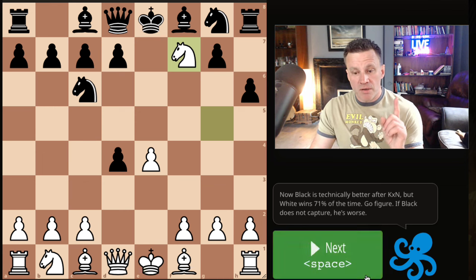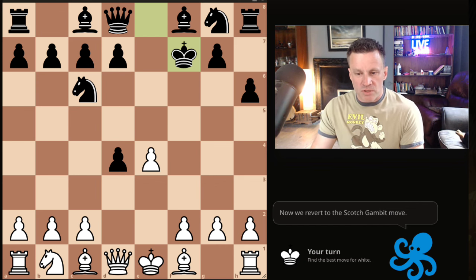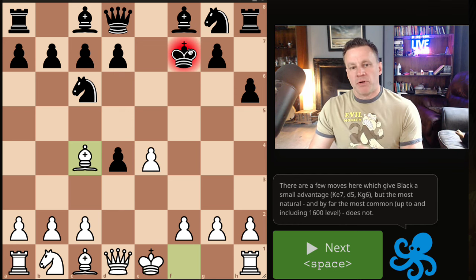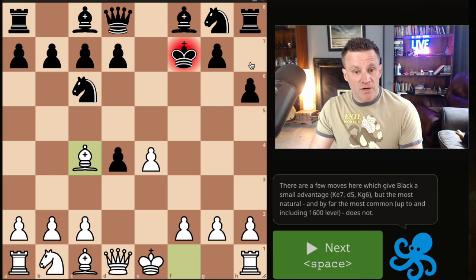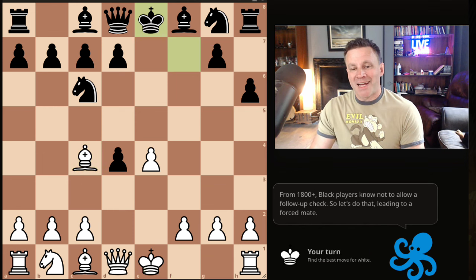Black is actually better after King takes, but otherwise he's got to get the queen out and you win the rook, so he'll take 99% of the time. King comes here, we've given up a whole piece, and we continue with Bc4 — the normal Scotch Gambit move. Black has several good options: King here, d5 works, even Kg6 — all of these are fine and Black survives very well.